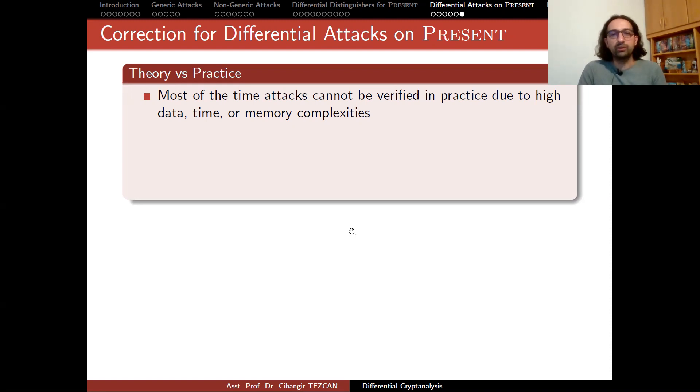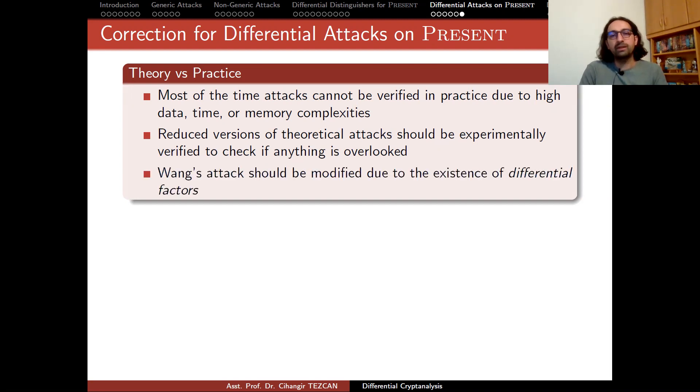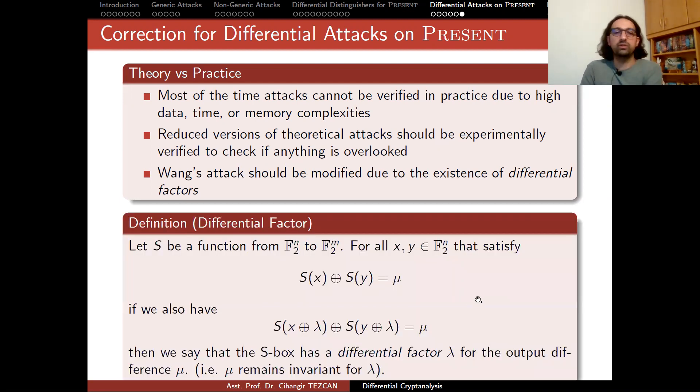I analyzed this behavior and realized there is a mathematical reason behind it. This is how I actually discovered a property I later named differential factors. Let me give you the definition: let S be a function from F2^N to F2^N — an N by N S-box. In our example, N and M are 4, so we have a 4-by-4 S-box in the case of PRESENT. Fix the output difference of your S-box operations and consider all of the possible input pairs that give you this output difference — this is what we do when calculating the DDT table.